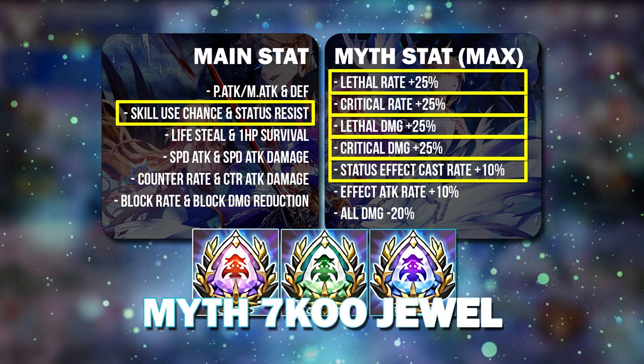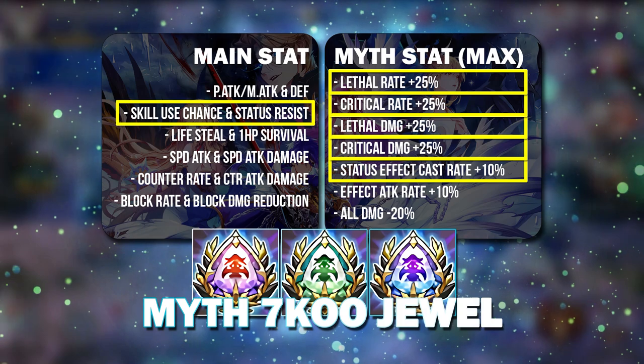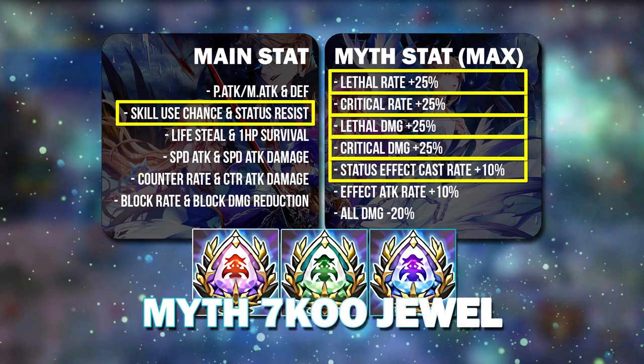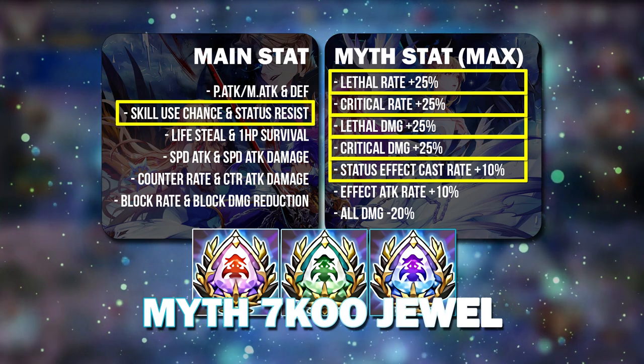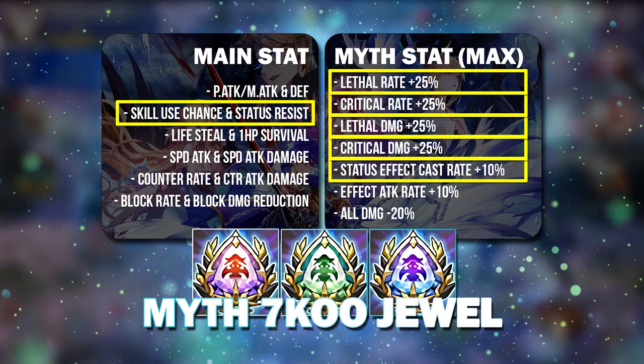You may even think of using it on Phi so she's able to use her skills more and land Agnes Flame better. In that case you may think of increasing her cast rate, or increasing her lethal damage and crit damage — because when she becomes immortal her crit rate increases by 50%, and if you're using her with Fenrir who boosts lethal rate by 50%, there's no need for additional lethal rate. So going for lethal damage and crit damage is going to help Phi as well.